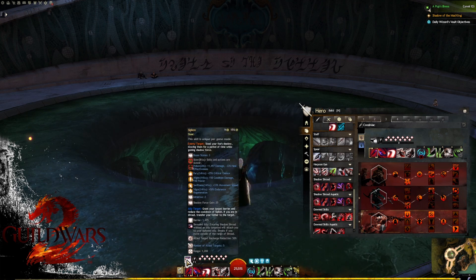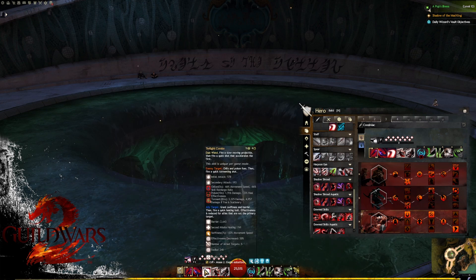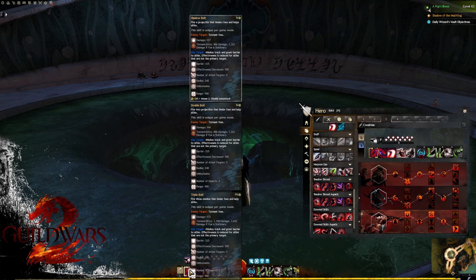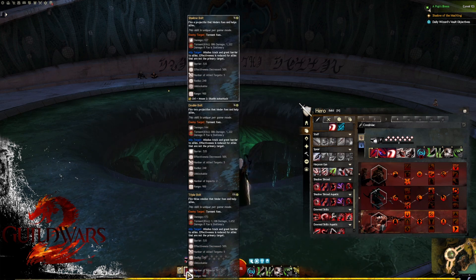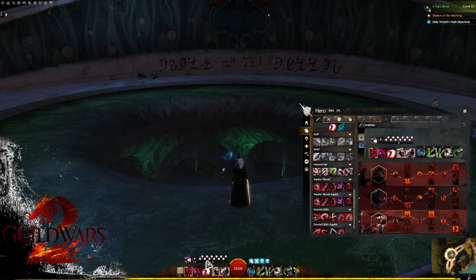Once you've hit Twilight Combo at least once, use your F1 skill. If you need to strip boons, hold off; otherwise use it once you've used Twilight Combo so you get that two initiative to spam Twilight Combo as much as possible. Then auto attack just off cooldown — basically use all your initiative on Twilight Combo then auto attack, building shadow force and waiting for initiative to come back.